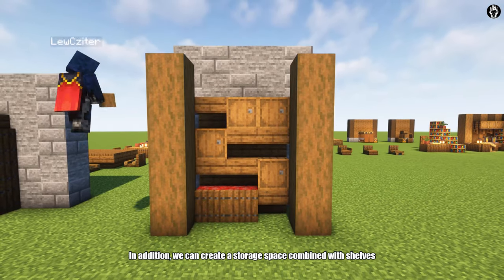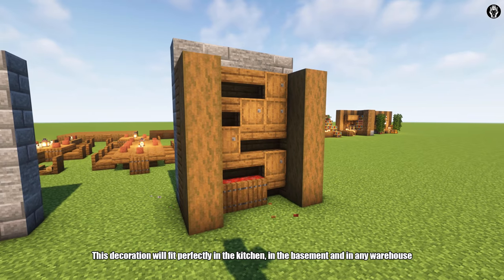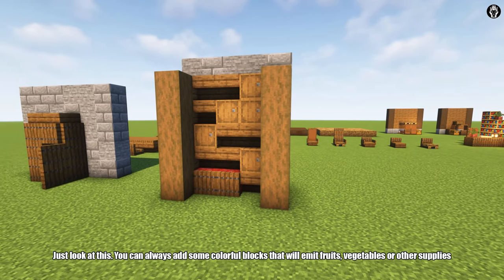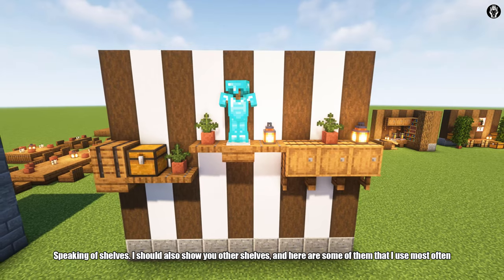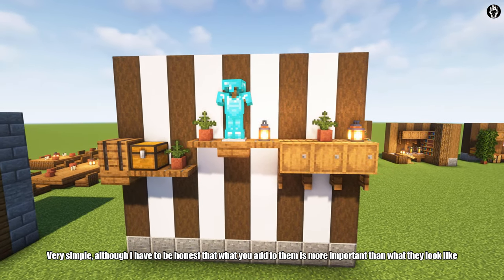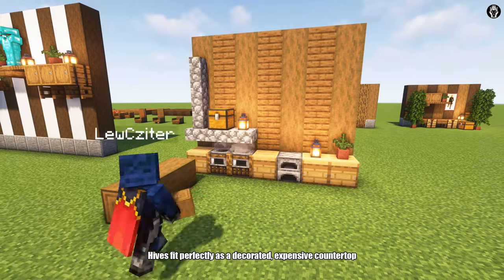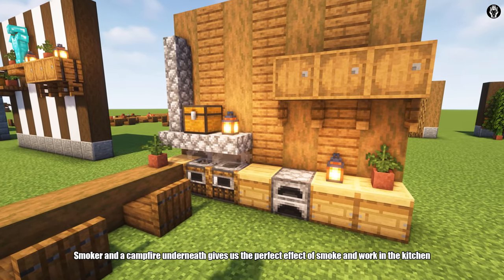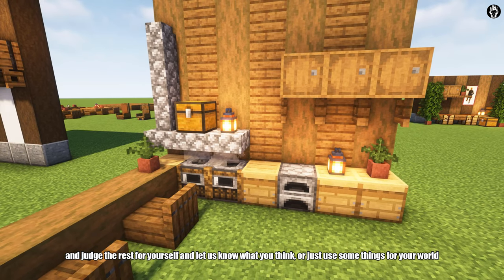We can create a storage space combined with shelves. This decoration will fit perfectly in the kitchen, in the basement and in any warehouse. Just look at this — you can always add some colorful blocks that will represent fruits, vegetables or other supplies. Speaking of shelves, I should also show you other shelves, and here are some that I use most often. Very simple. What you add to them is more important than what they look like. Here you have an example for a kitchen with furniture. Hives fit perfectly as a decorative expensive countertop. A smoker and a campfire underneath give us the perfect effect of smoke and work in the kitchen.